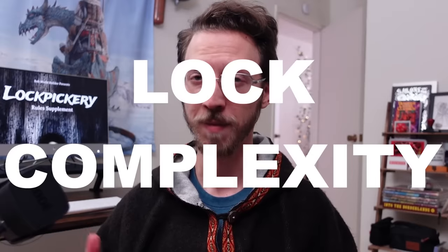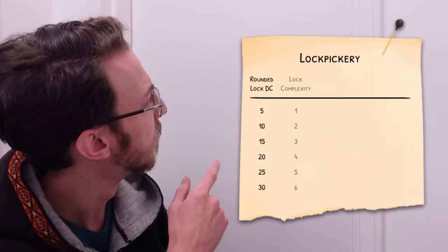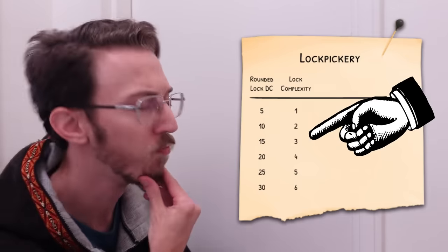First, round your lock's DC to the nearest 5. For example, DC 13 becomes DC 15. In my experience, most locked DCs tend to fall around 15 anyway, so that's the example we're going to focus on. Just like usual, that rounded DC represents the lock's difficulty, but it is no longer a target number for your roll. It just gives us the general level of complexity for the lock — which I have called lock complexity. Referring to this very straightforward table, our DC 15 example lock has a complexity of 3.